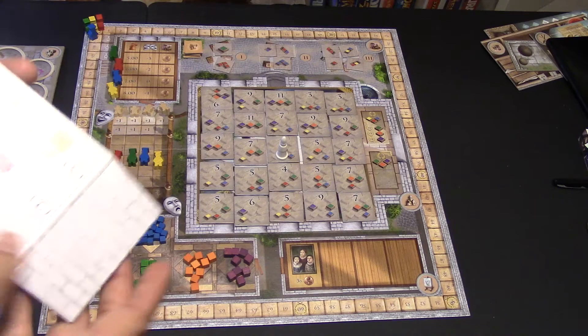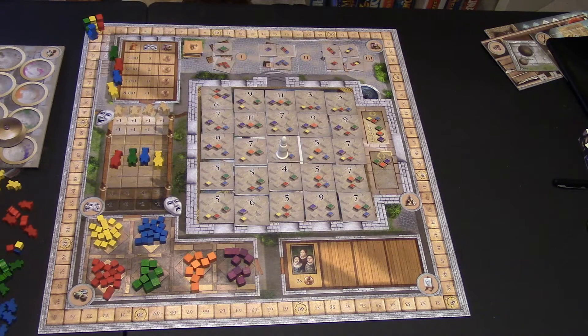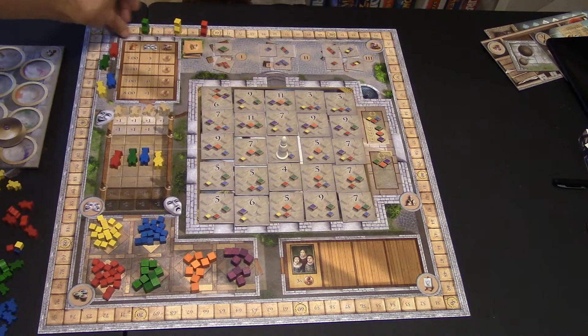First off, you're going to determine who goes first, second, third, or fourth, because they're going to determine what time they wake up in the morning and place their character on that location. How it's decided the first time, you just pick. After that, whoever is last place on the victory track gets to pick first — blue, then green, then yellow, and last, red.